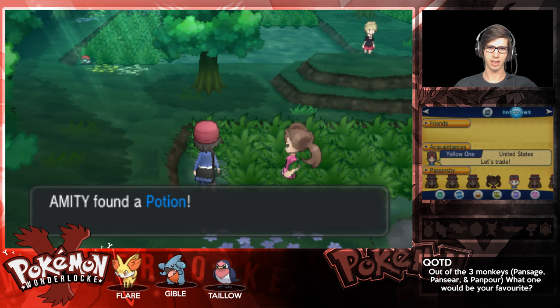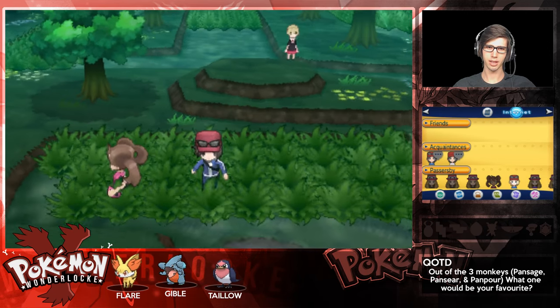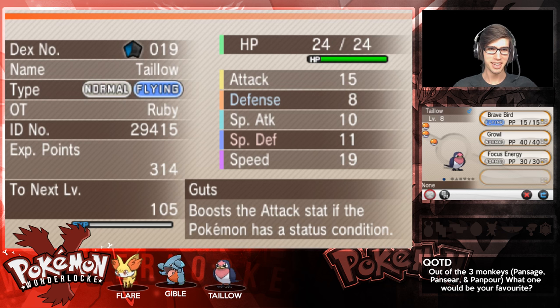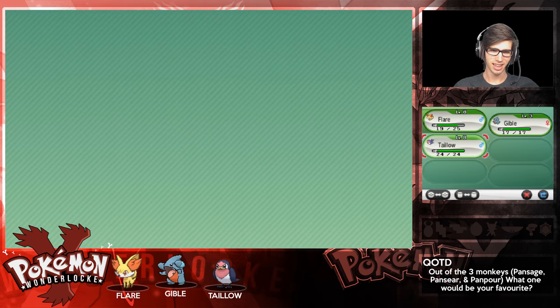We got a potion too. Let's check out Taylor - nice, we got a level 8 Fletchling, so that works out well for obedience and all that. It's got Brave Bird, it has the Guts ability which boosts the Attack stat if the Pokemon has a status condition. It's a Gentle nature - raises Special Defense but lowers normal Defense. At least we have the potential of surviving a slightly weaker special Electric attack. Awesome addition to the team - we've got Yellow One.